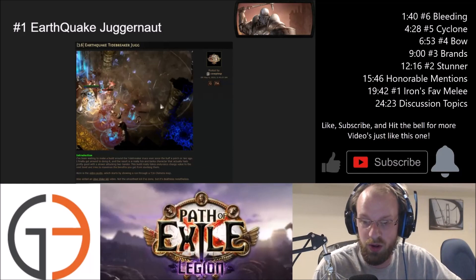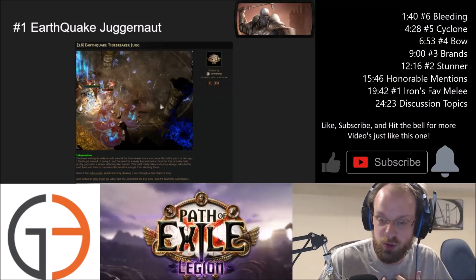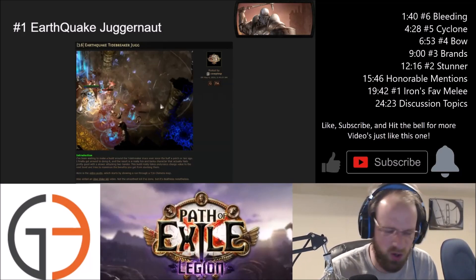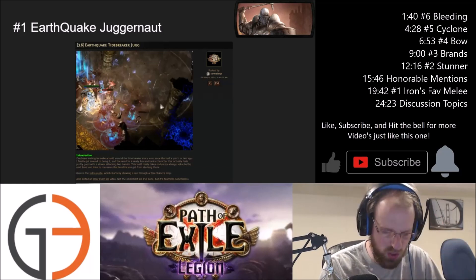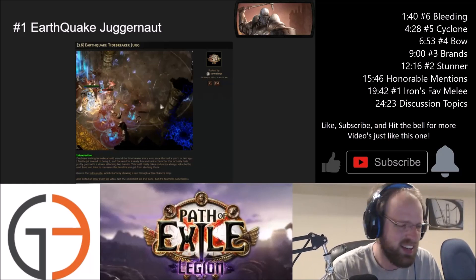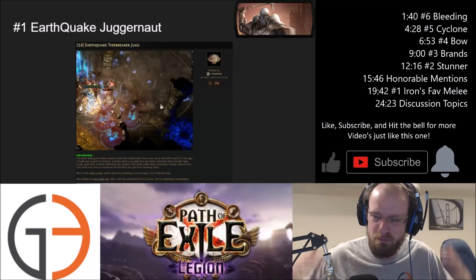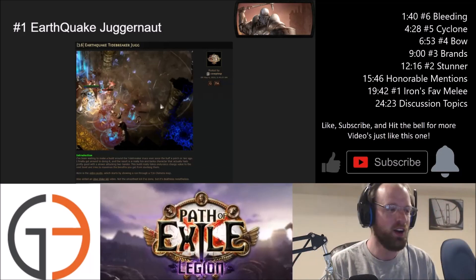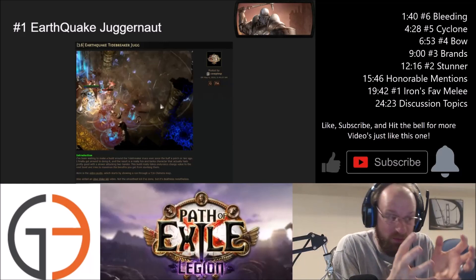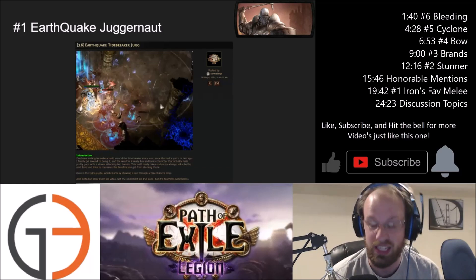Okay, here's the number one build. I've combed the forums, Reddit, and various Discord friends asking, 'Have you heard anybody talking about Earthquake? Are there any mentions of Earthquake in the last week — in the Marauder section, the Duelist section, any Ranger or Scion Earthquake builds going up?' Come on guys — Earthquake Juggernaut! EQ Juggernaut! The freaking archetype for melee big dudes: slam the ground, everything dies and explodes. For me, it's like the most exciting thing that could happen to melee is a buff to EQ Juggernaut.